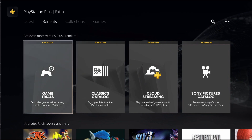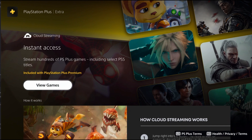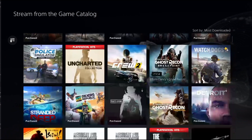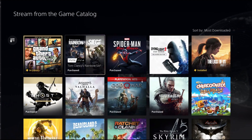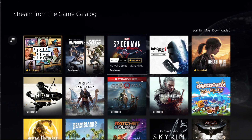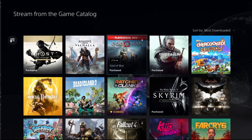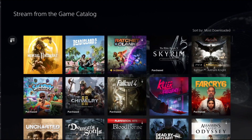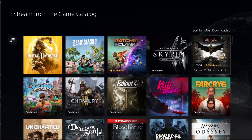Before we move on from PS Plus Premium, the other benefit people love is cloud streaming — instant access to hundreds of games. You'll notice these are the same games from the PS Plus Extra catalog, plus PS3 games with Premium. So what's the difference? The Premium advantage is that you don't have to download these games. You can play them instantly by streaming them. If your internet connection supports it, go for it — why download if you can just play? But if you have fast internet, just download it unless you're running out of space. I feel like the best bang for buck is definitely still PlayStation Plus Extra.